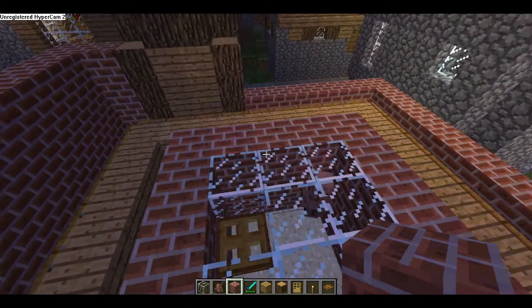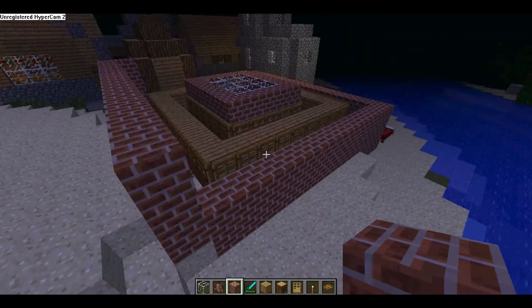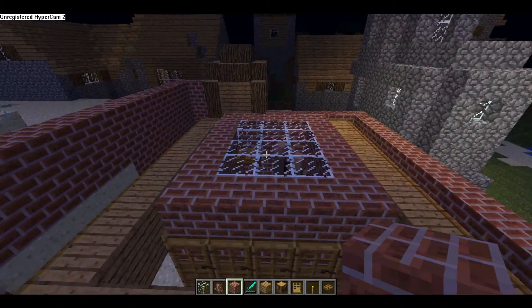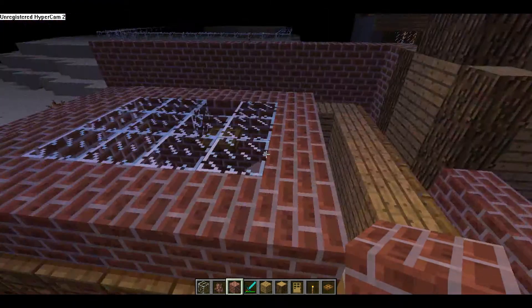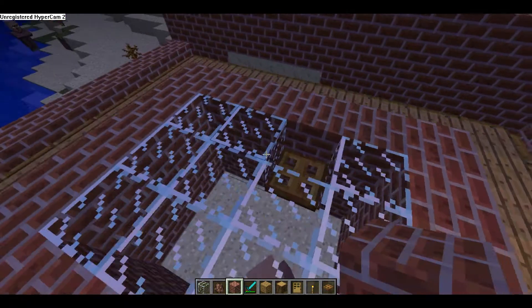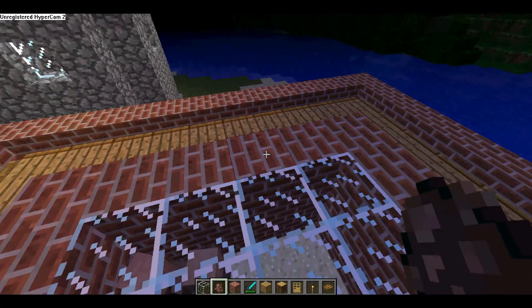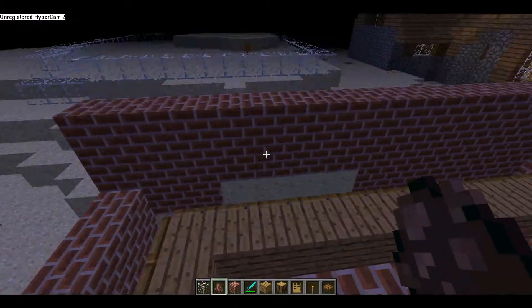And then you want to make a smaller one and put doors around it, because the doors make them all busy and stuff, and it makes them want to breed. So then you want to make a smaller enclosure — that's where you're going to put your villagers — and put some more doors around it.